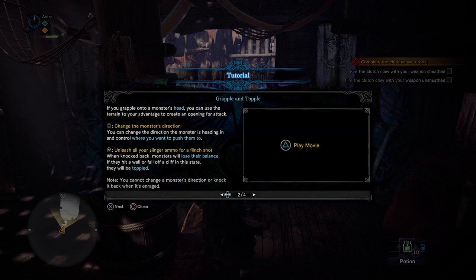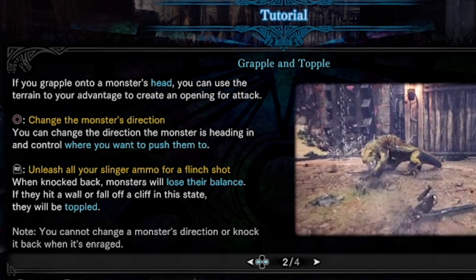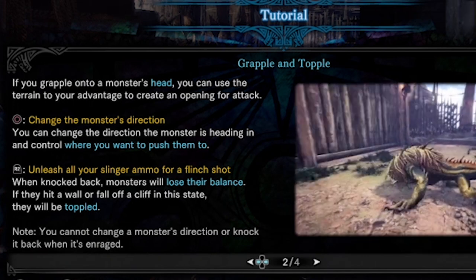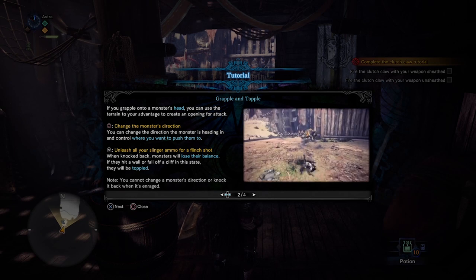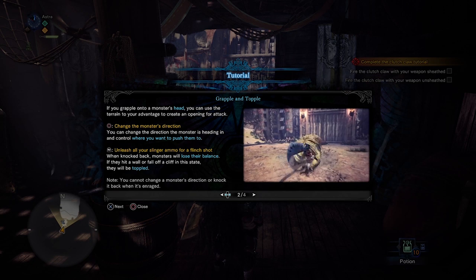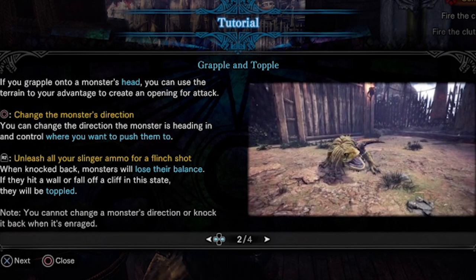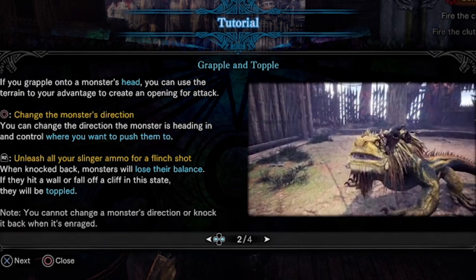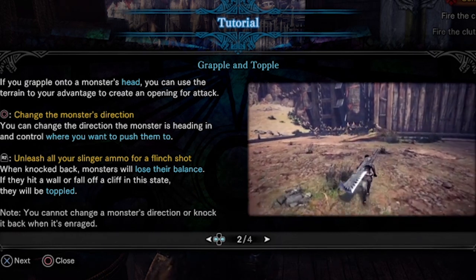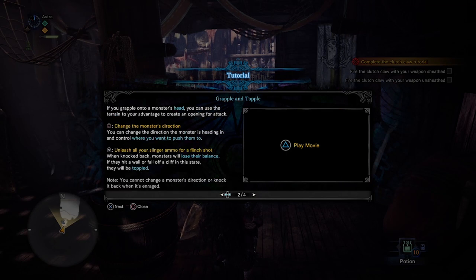When you grapple onto a monster, there are a couple options. You can grapple onto it, and once you're grappled onto the monster's head, you press O and it'll turn his body to a direction — you can kind of turn him to wherever you want to go. Once you've turned him where you want, and you're still grappling onto the head, you can press R2. You need to have slinger ammo to do this. When you press R2, it unleashes all your slinger ammo and will send the monster flying in whatever direction it's facing. That's what a fling shot is.